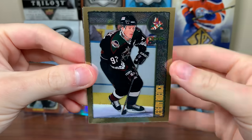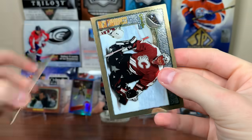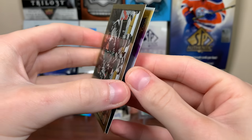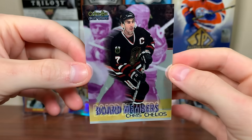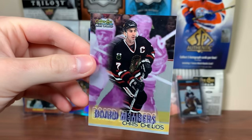There's Jeremy Roenick on the Coyotes — glad they brought back the Kachina jerseys, much nicer than the ones they had a few years back. There's Rick Tabaracci. We got an insert — Board Members, Chris Chelios. Not a refractor either, but you can get refractor versions of this. Board Members Chris Chelios — cool insert.